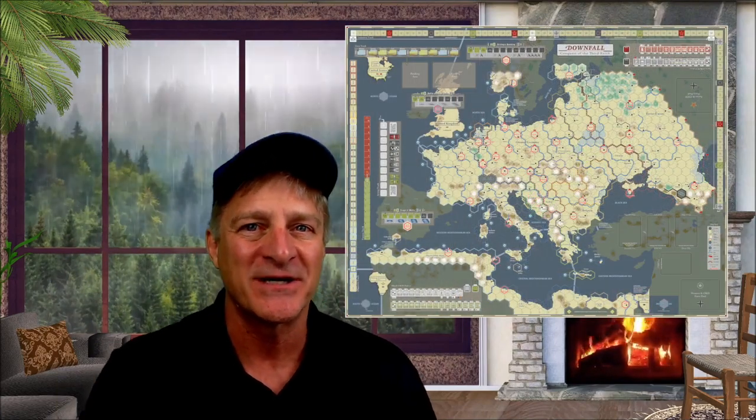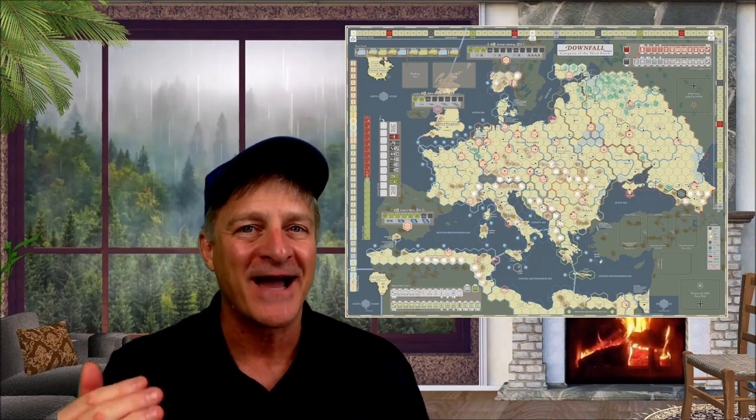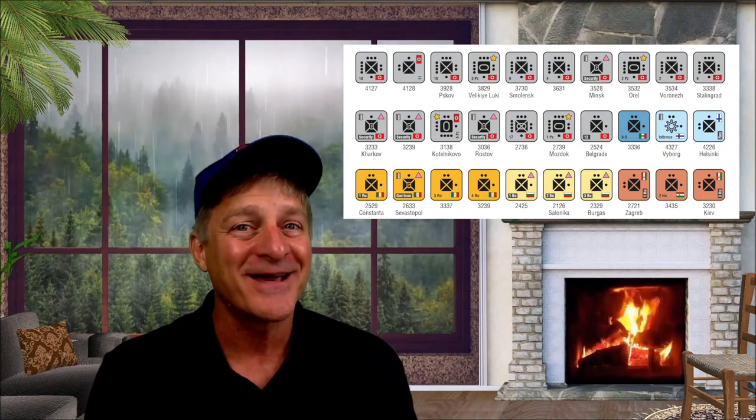Our second game is Downfall from GMT Games — a game about the conquest of the Third Reich from 1942 to 1945. The map covers from France all the way over to Moscow, with the Soviets pushing into Germany from the east and the Allies from the west. I've already pre-ordered this with the mounted maps. One of the neat concepts: it's a two-player game where the Allied player controls the Allied forces from the west and the Germans fighting the Soviets from the east, while the Soviet player controls the Soviet forces and the Germans fighting the Allies from the west.